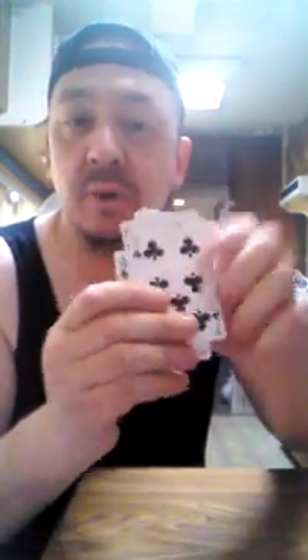In this card trick, I'm not going to use a full deck of cards — only going to use 13. I want you to see that all the cards are different. I want you to remember the bottom card: Seven of Clubs.